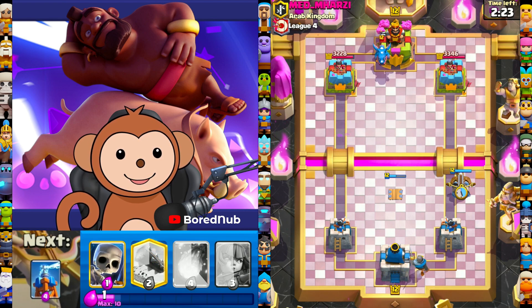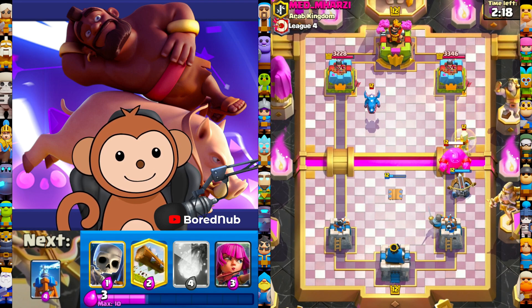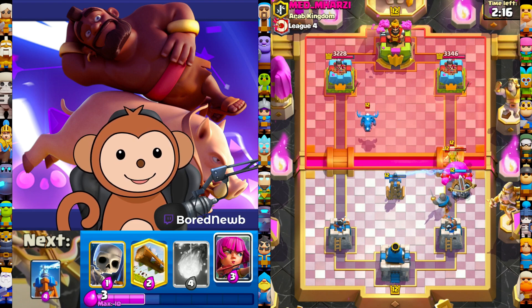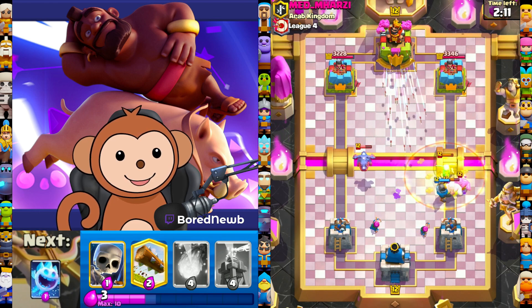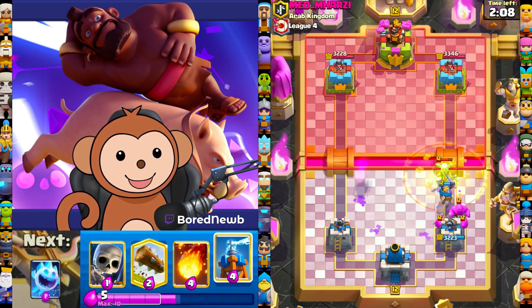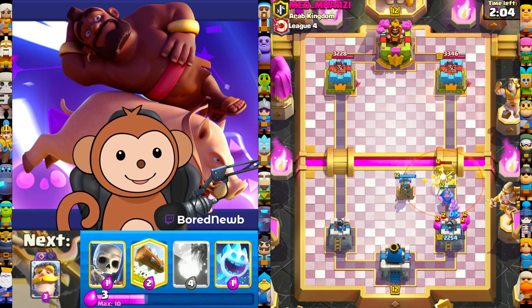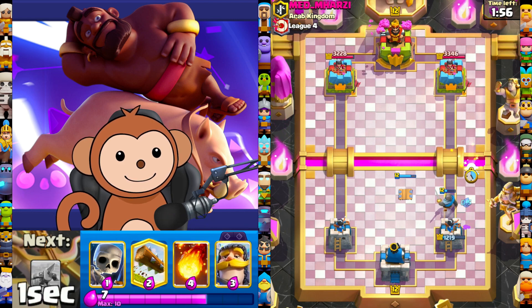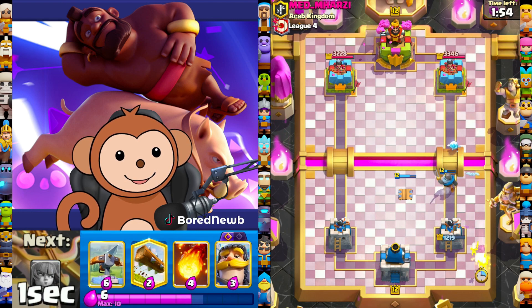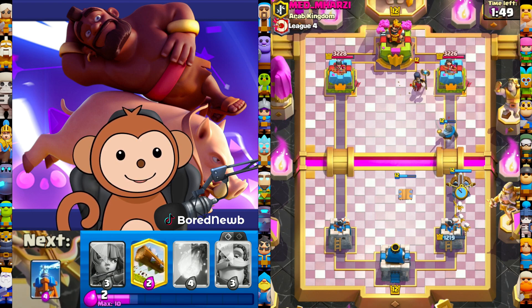He's probably an e-golem deck or something. Let's go expo right off the bat and build up some elixir. His dragon's on that side, so let's split up some archers in front of the king — at least one archer can deal with that e-drag. Tesla to finish off that battle healer. So how do you beat e-golem decks with an expo? He gave us a lot of elixir so I might as well just go in — we're gonna get a lock.